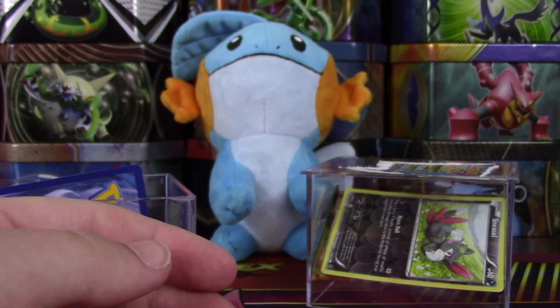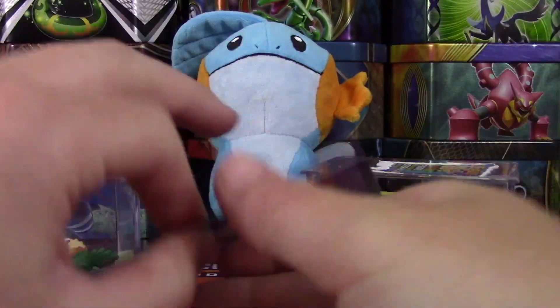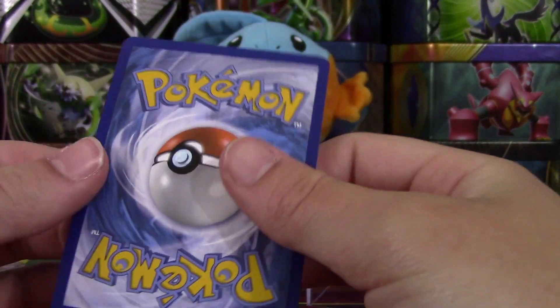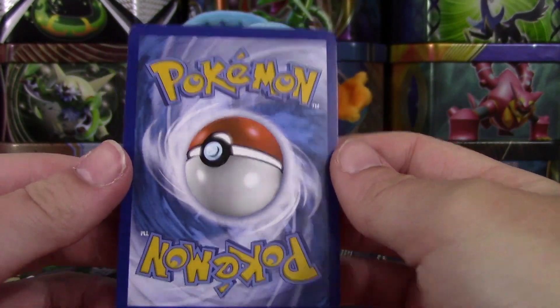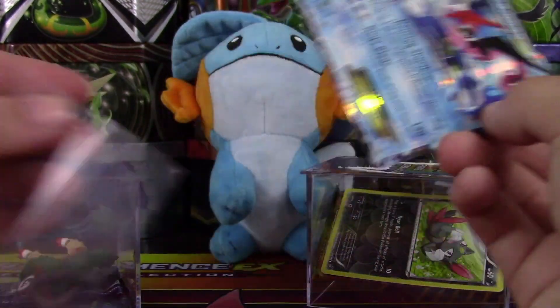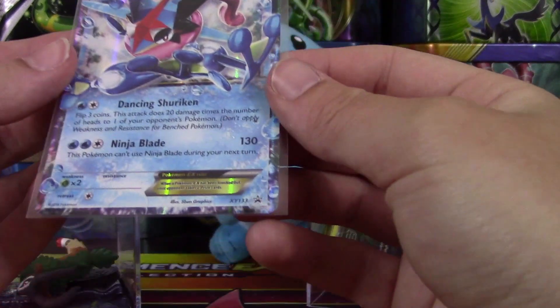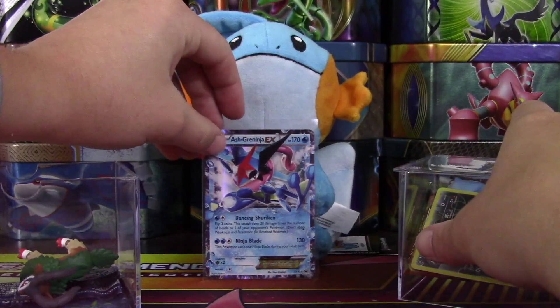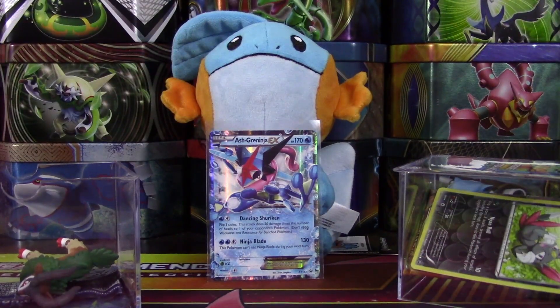So we have some styrofoam — probably the best thing that we'll get in here. Just kidding. Here is our promo card: we have an Ash Greninja EX, and it appears to be in actually really good condition, which is awesome. Definitely liked this promo box when it came out — very cool. So we'll sleeve that up. This is X and Y promo 133, so very cool. Set that back there.